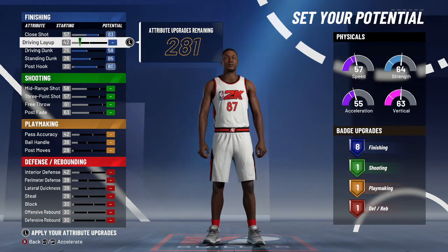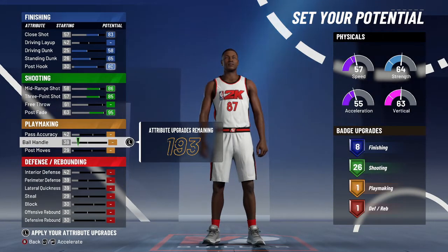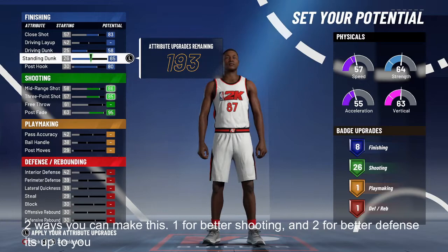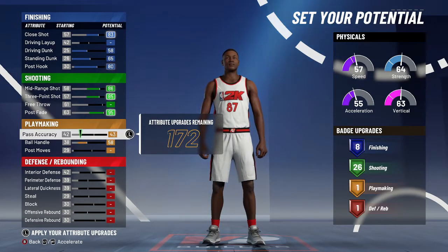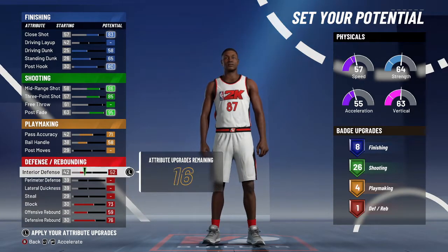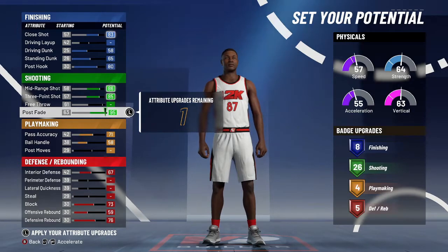If you want more badges, go ahead, but I'm staying at eight. Max the three-point, max the mid-range, and max the post fade. For finishing badges you'll get backdowner on gold, contact dunks on silver, and pro touch on silver — two silver and one gold. Bump ball handle up and pass accuracy up. Max defensive board, block, and interior. You'll only get five defensive and rebound badges but the stats are pretty good. You're not going to get bullied too much, and you'll be a beast at spot-up shooting in the corner.